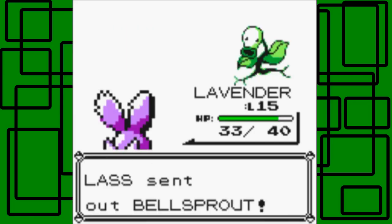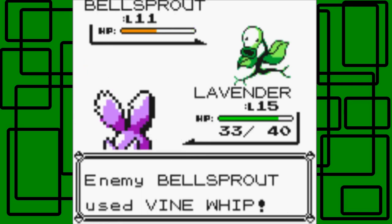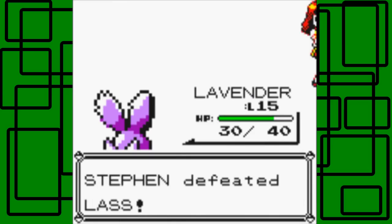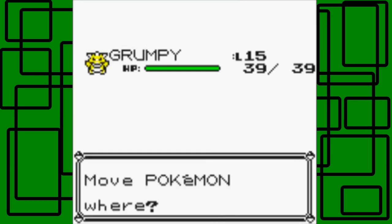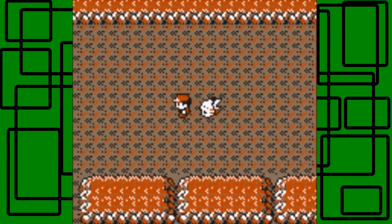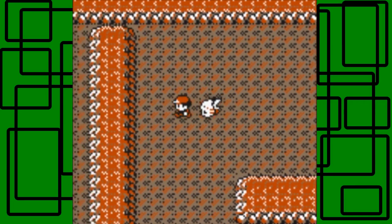A Bellsprout — I'll keep Lavender in. We defeated the trainer for 165 Pokedollars. Let's switch Pokemon real quick: Storm and Lavender, then Storm and Grumpy. There's nothing up here, so let's go this way. I'm going to skip the NPC who talks about digging with Brock sometimes in Mt. Moon — he's not important. Let's go down here. I'm looking for a Paras though.